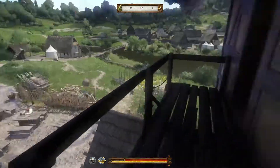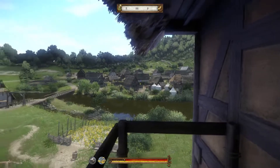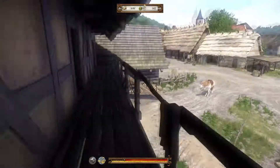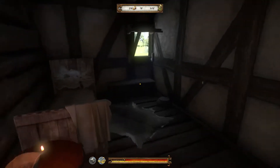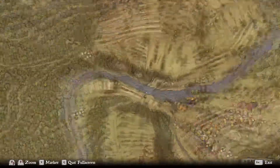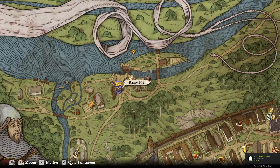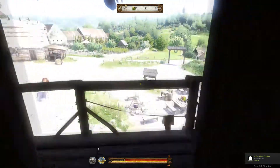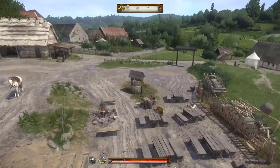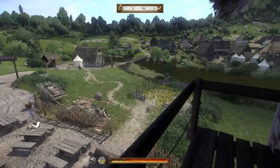What you can do now is steal items from Sasau, steal everything, then rent a bed and put it all in the stash here. Then sell it to the old guy from Ratai because he accepts stolen goods. That way you transfer stolen items through the stash and don't have to carry them on you all the time.